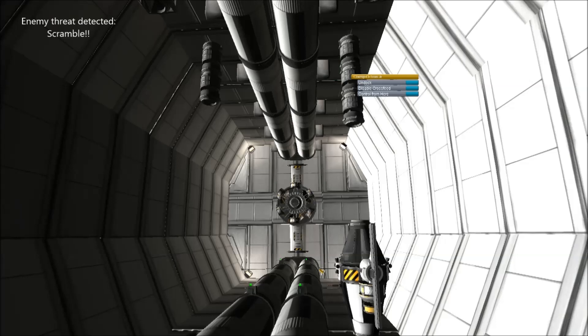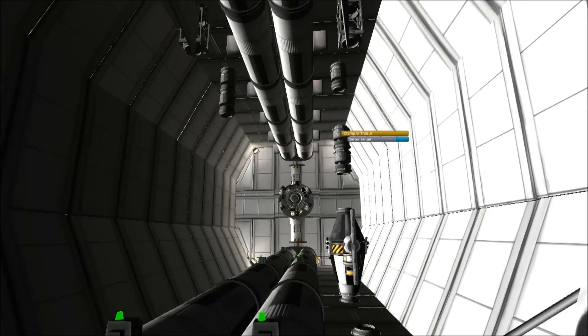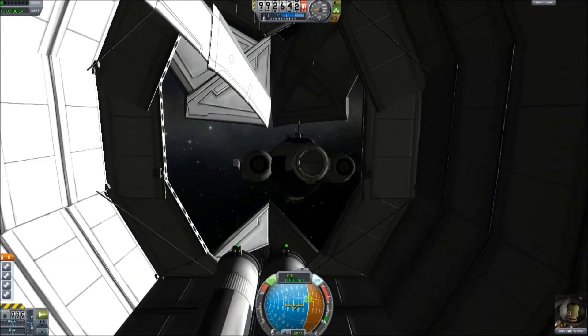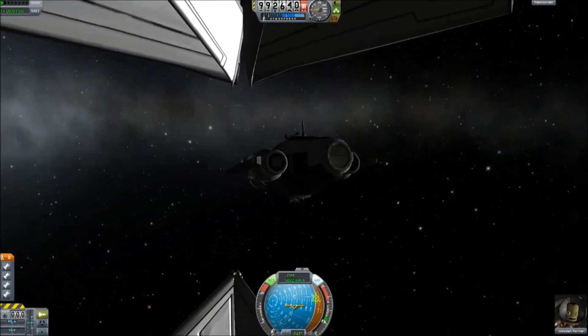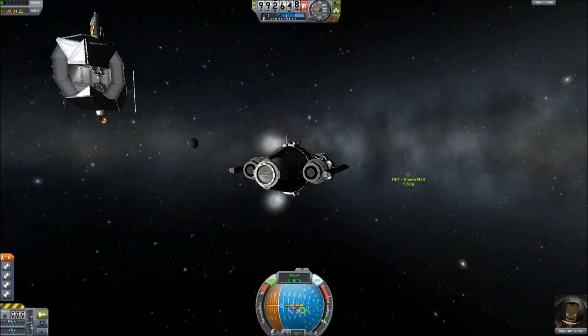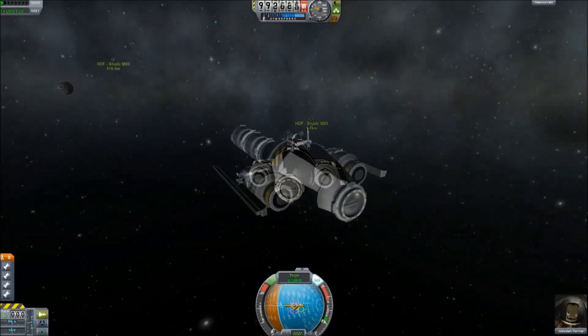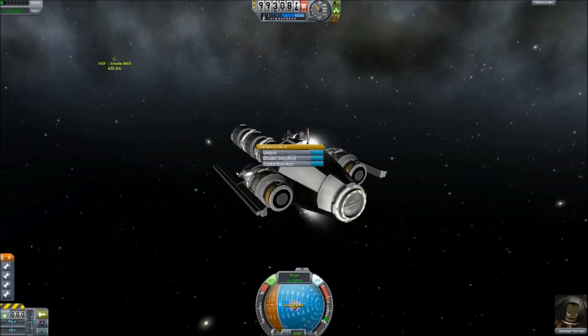Unknown ship on attack vector — time to stop our grinning and drop our linen, because I am not going to have the Spirit of Kerbin damaged or destroyed having spent all this time getting her up to fighting shape. A good opportunity to load these torpedoes as swiftly as possible and intercept that target before it manages to launch a strike on us like last time. Clearly this is Hanland up to its old tricks again — we've had no return ping from this ship so it's obviously hostile. No doubt their tech was stolen from Spirit Wolf with all their clandestine activities and their spying and bribing.